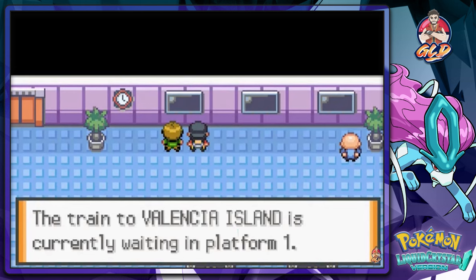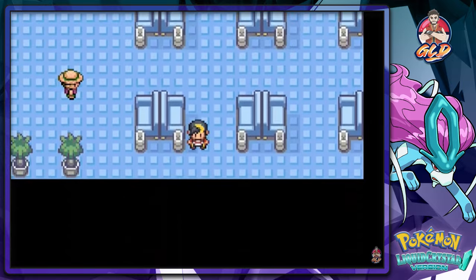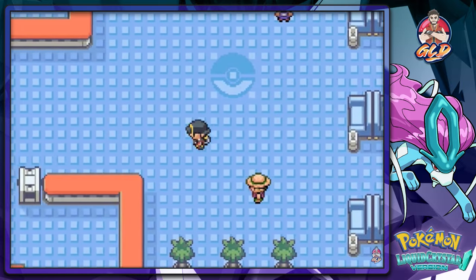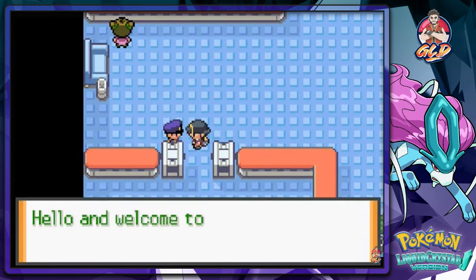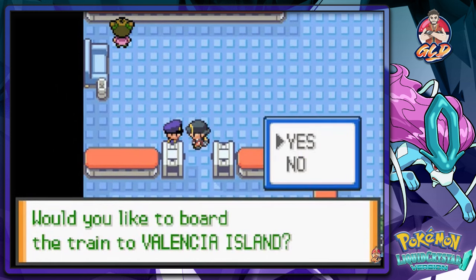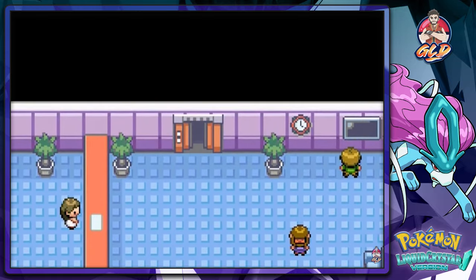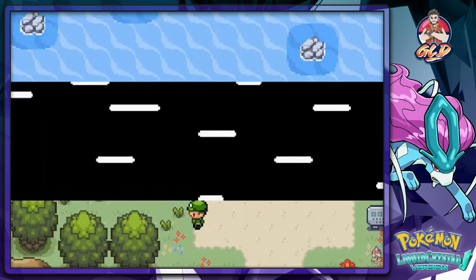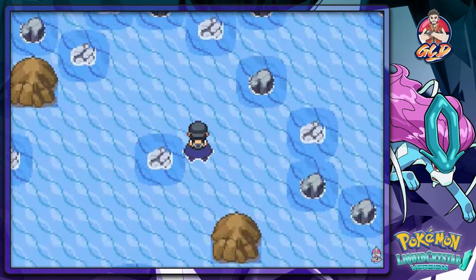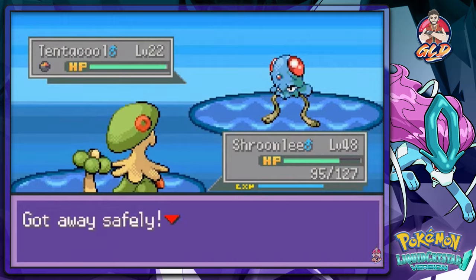For information on training times please check the electronic boards over there on the wall. He's currently waiting on Platform 1 — wonder when the next train is. Okay, so this must be the area where you can actually go to the Orange Islands. Welcome to the Undersea Express — would you like to board to Valencia Island? That's gonna be a no, because we still have to go to the Pokemon League, guys. Route 100 — we gotta go to Valencia Island later on. It's good to know we found the area.